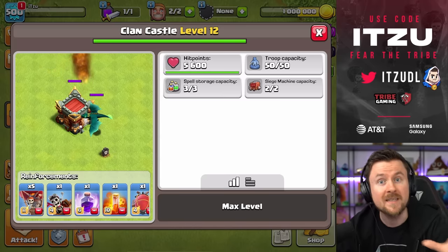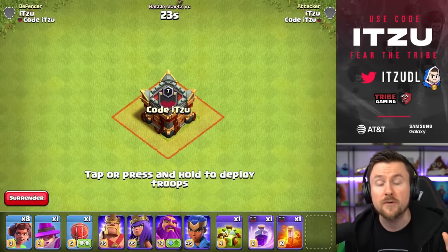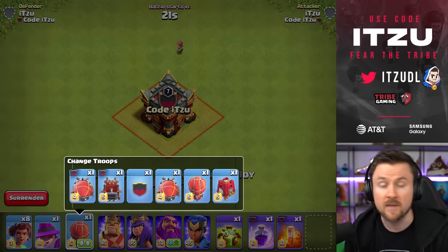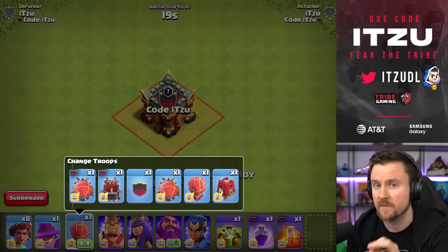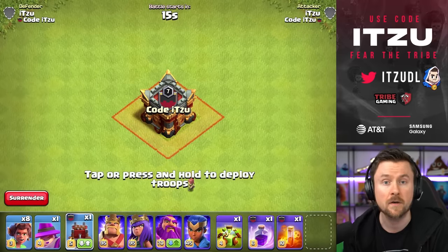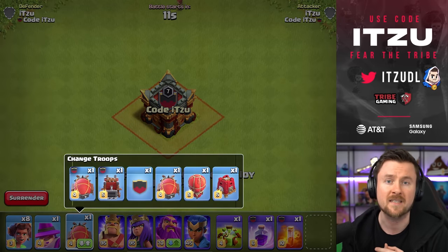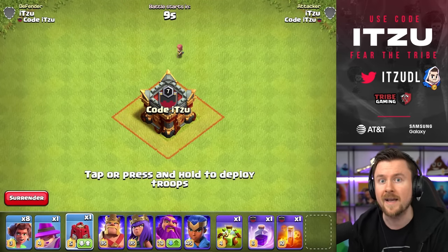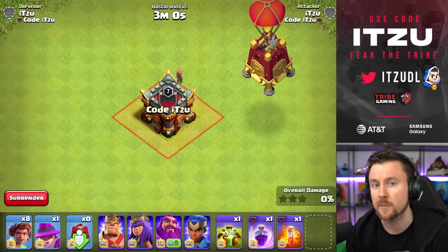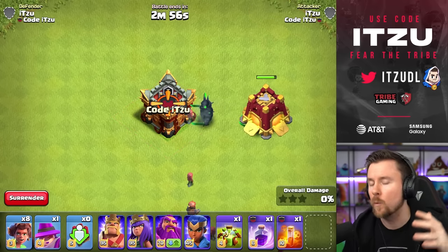Instead, you now have a lot of siege machines to pick from during your attacks to make sure your attacks are as flexible as possible, always bringing the perfect combination. If you're free-to-play or a more casual player, this is really nice for you as well, because you can bring maxed-out siege machines from your clan mates without having to max them out yourself.